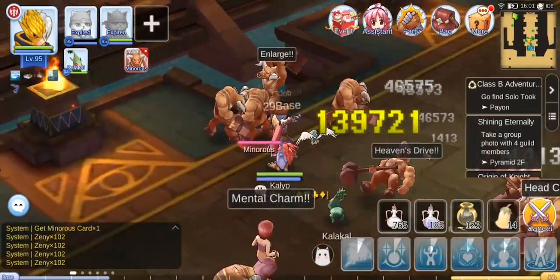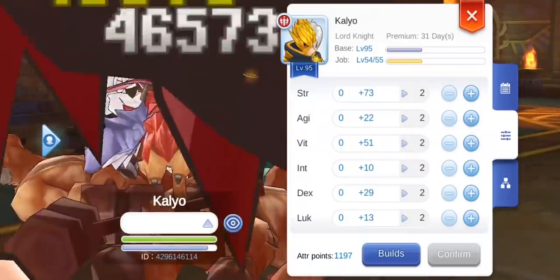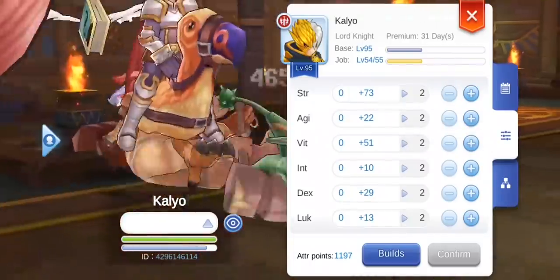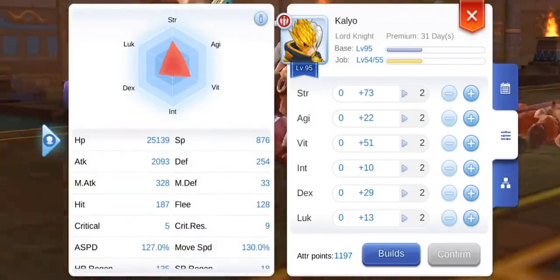So basic stats — there are six basic stats which will affect a large number of aspects of a character's combat worthiness against given opponents. Those would be strength, agility, vitality, intelligence, dexterity, and luck.